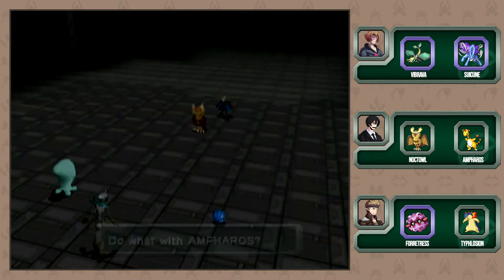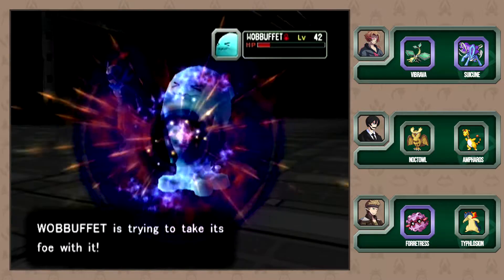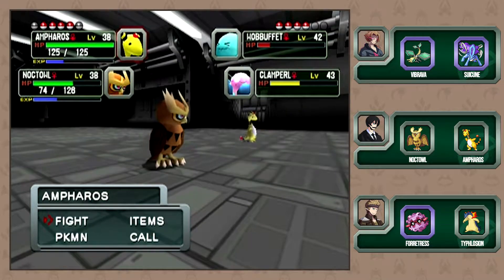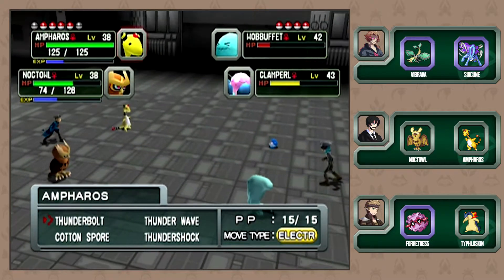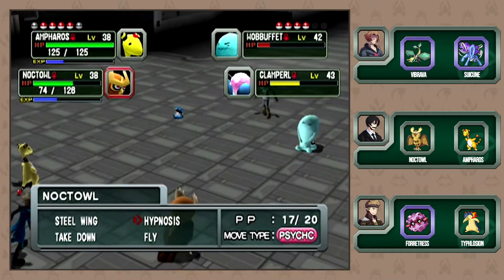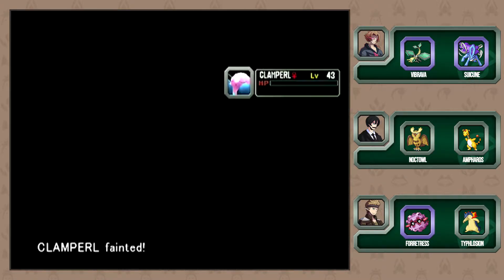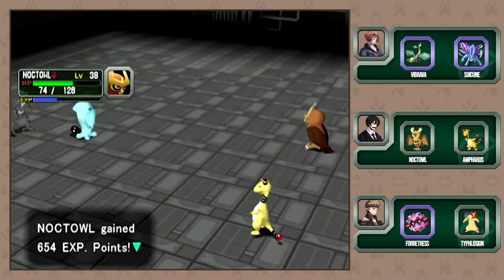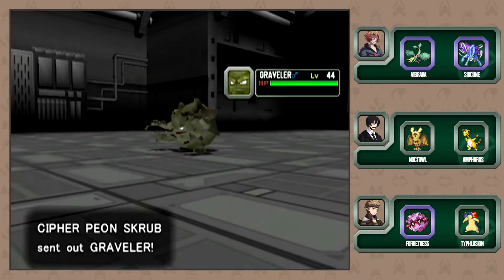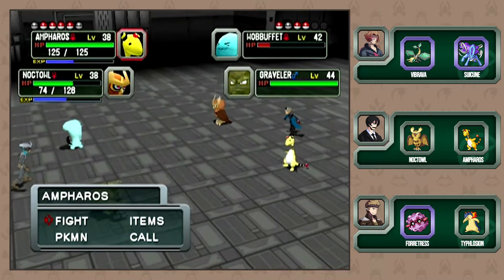Take down that Clamperl please. That's only for that turn right? Yes, but it's bad that it knows that. Let's focus on Clamperl for the moment while it wastes all its PP on Thunderbolt. If we leave Wobbuffet alone, Hypnosis it, put it to sleep - bye Clamperl forever. First we put it to nap, dig, then nap again. Hey look, a Graveler of course. About that Suicune - I think we're gonna swap Ampharos for Suicune, okay with that Sean? That's fine.